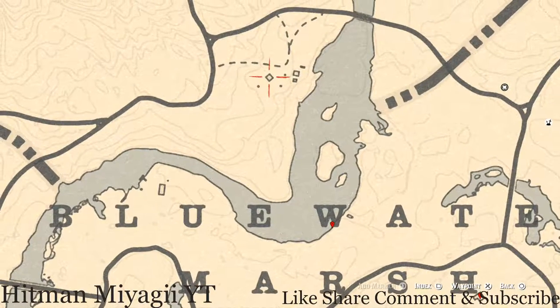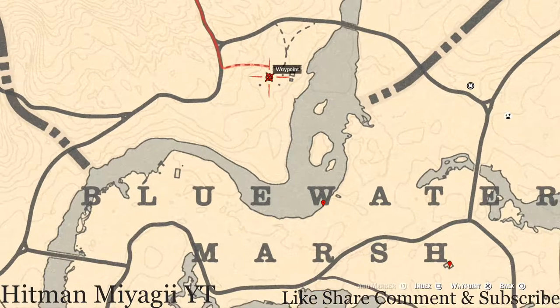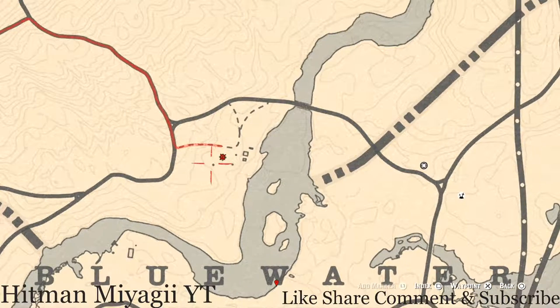Before we go any further, there is an antique alcohol bottle inside this house here. This antique alcohol bottle is an Old Time Gin bottle. This Old Time Gin bottle was in the sink cupboard — the cupboard underneath the sink.